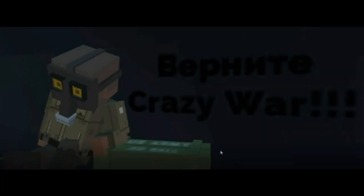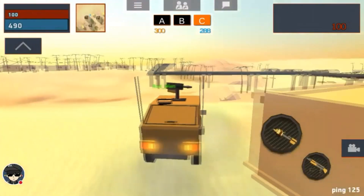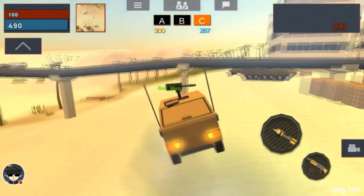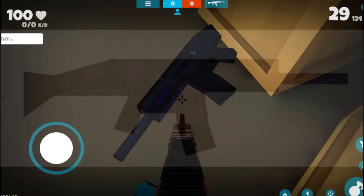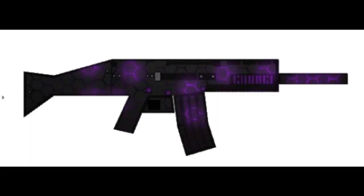The Dokki map has an inscription that reads 'Bring back Crazy War.' Crazy War was an old project of the same company, which was developed before the release of Fun of Guns. You can also notice that there is a weapon from this game on the map. The link to the game will be in the description.